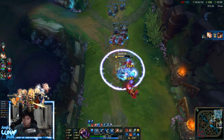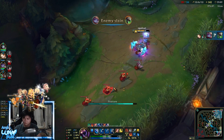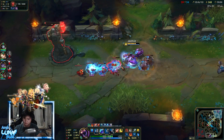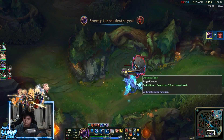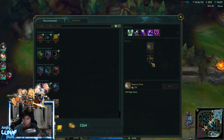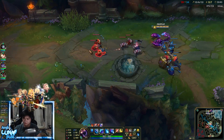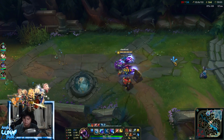With three of them dead, I'm pushing bottom — that was the nearest lane. I know that tower is low so I grab it and go. Clearing the wave, stealing their jungle, getting all the farm I can to finish my items. No dragon or Baron up, so next objective is just towers. Asking Poppy for farm for the last few hundred gold for my Guardian Angel.